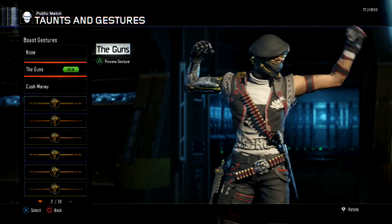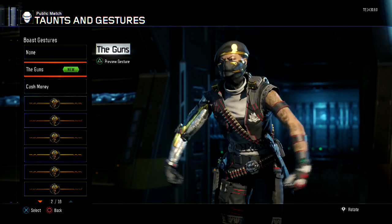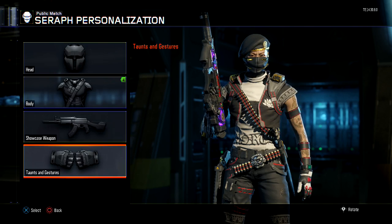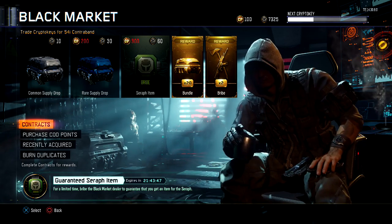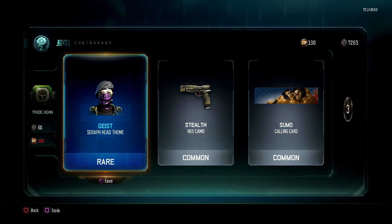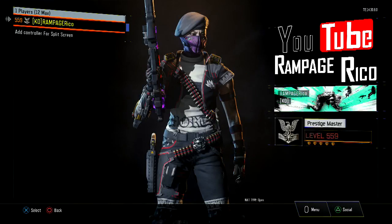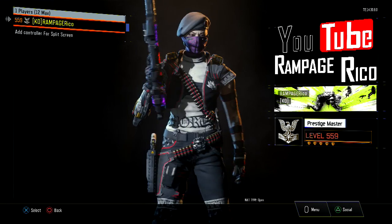Oh nice, nice, that's cool. Yeah, cool, nice. All right, last but not least, one more. Oh cool! Nice, all right let's equip and see what it looks like. It's kind of scary — she's kind of like, looks vampiric.